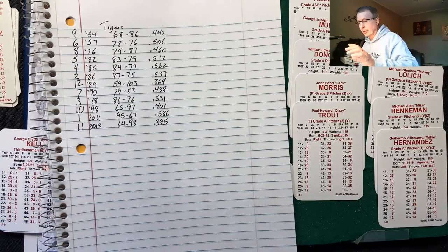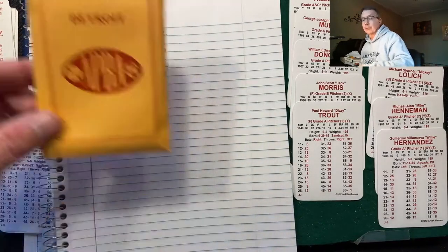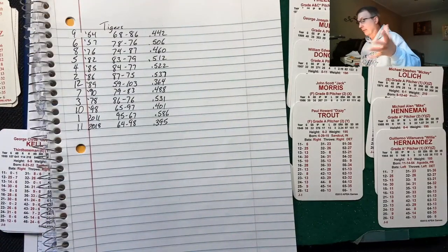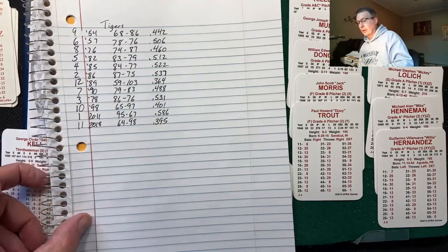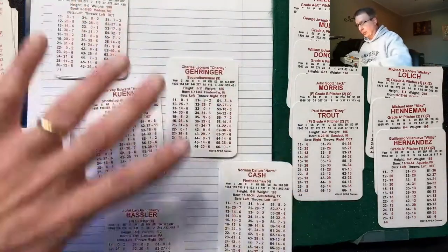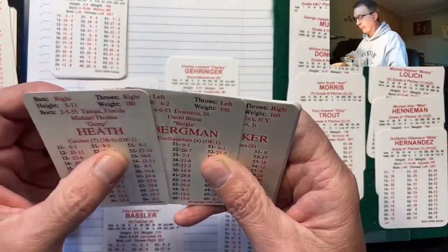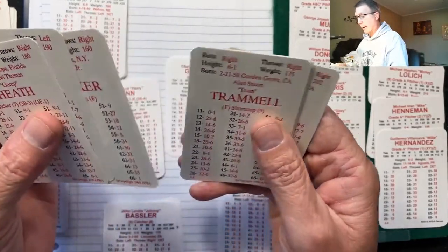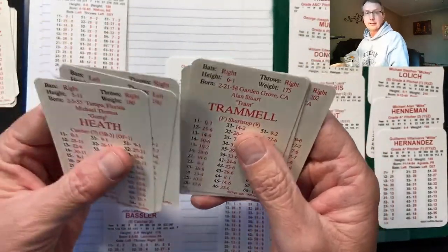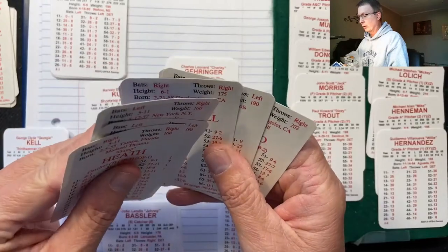Each team is going to get to draft one player from the Detroit Tigers all-time stars team — the BATS set from ABBA. It has to be a position player for a position player. You can use a DH, but you can't just draft a guy and say he's going to DH. You have to take out the position for whatever position you draft.